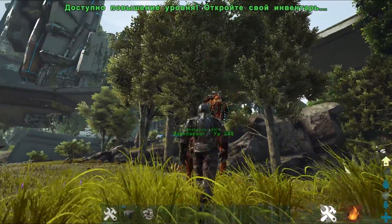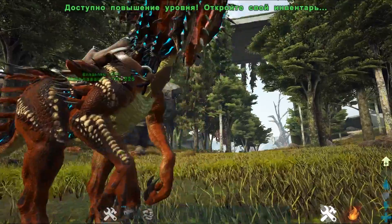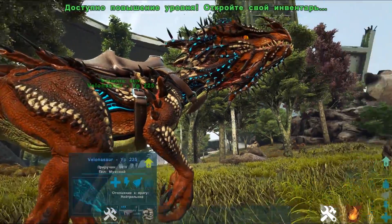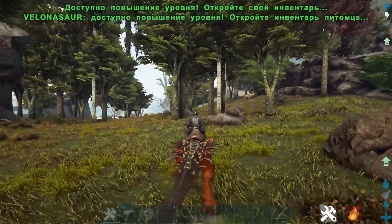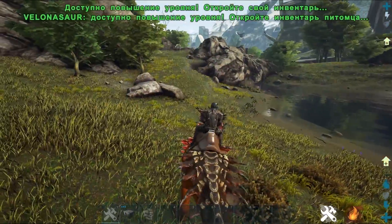Есть в этом обновлении животное с огромным боевым потенциалом, причём доступное на достаточно ранних уровнях. Это вот этот велонозавр — он действительно очень мощный. Он бегает не супербыстро, его можно прокачать в скорость чтобы передвигаться на нём. У него есть обычная атака и возможность сделать атаку на правую клавишу мыши.